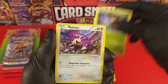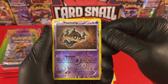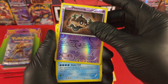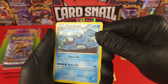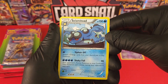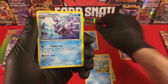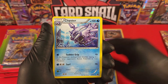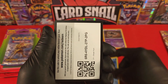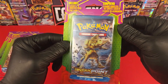Shellder, Scatterbug, Rattata, Froakie. We got a reverse holo — just an uncommon, but it's a super nice card. Love the reverse holos in this set. And Seismitoad — this is not that exciting, but I actually need this card. It's a rare, card number 35 out of 122, Seismitoad, and it's one I need, so I'm happy. Cloyster, Tierno, Swanna, and there's the X and Y Breakpoint code card.